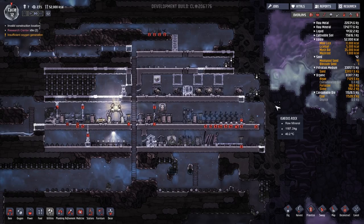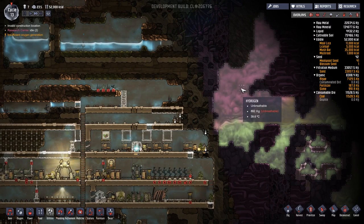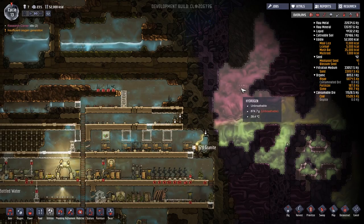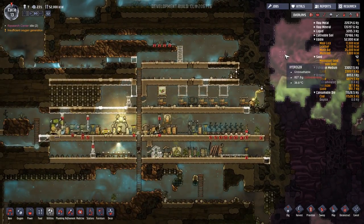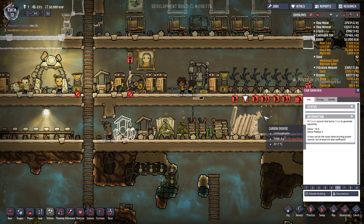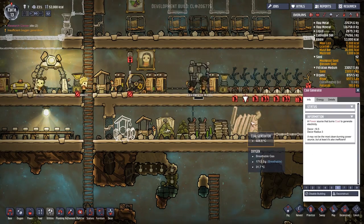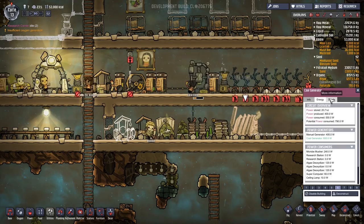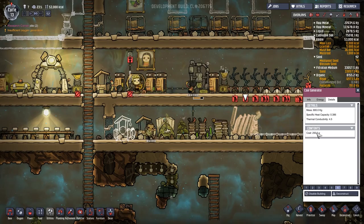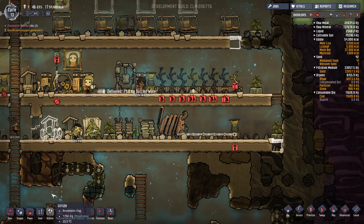We're back in Oxygen Not Included. This time we're going to do a bit of gas stuff, because look at all that delicious hydrogen - we're not going to breathe it because it's unbreathable, but I'm going to try to get some hydrogen power going. We've got coal but that's not going to last forever, and the circuit overview isn't doing much with it anyway, so we should sort out more power for later.